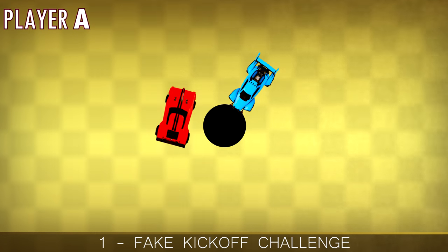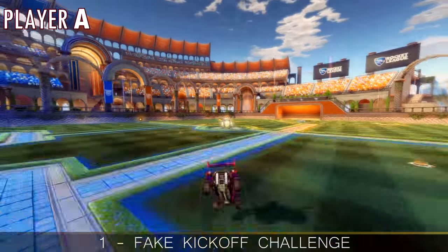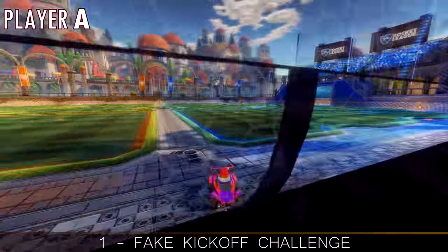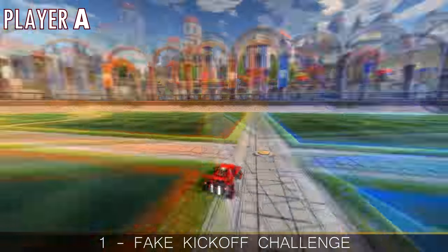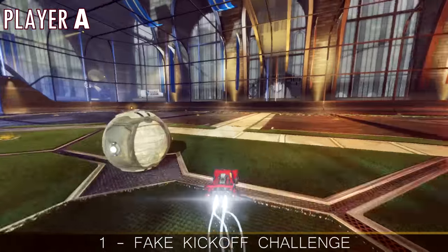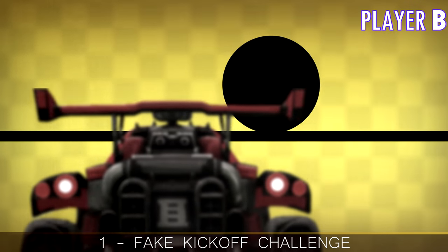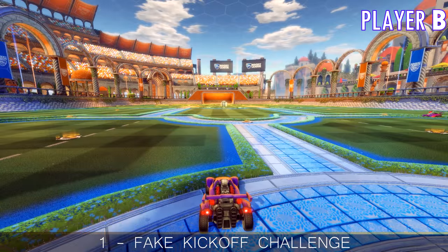I personally dodge forward straight from the start and cut in at the last second to make it more believable that I'm challenging the kickoff. It is essential that you cut inward and not outside, so that after the kickoff you can carry your momentum, drive to the nearest boost canister, and make your way up the wall. Your teammate, meanwhile awaiting the opponent's hit, has to position himself right and get ready to hit the ball up high and hard.